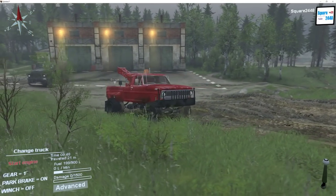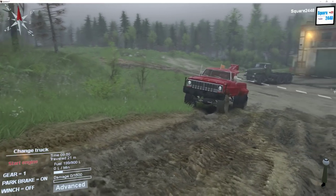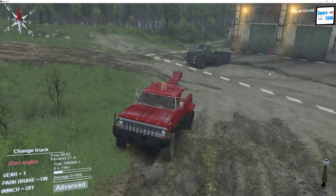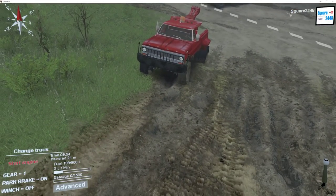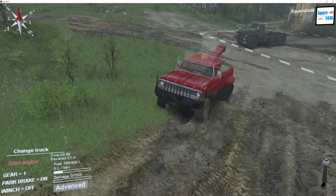Welcome to Spin Tires. Today we will be doing an off-road vehicle rescue on the Volcano map with the 1970 Ford Tow Truck. We've been hired to go pick up a 2005 Ford Ranger which is rolled over on the trails. Why don't we head out here?